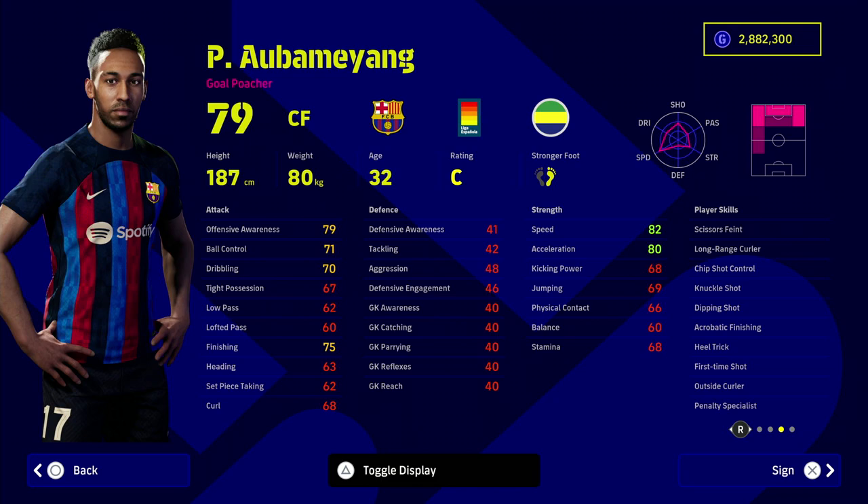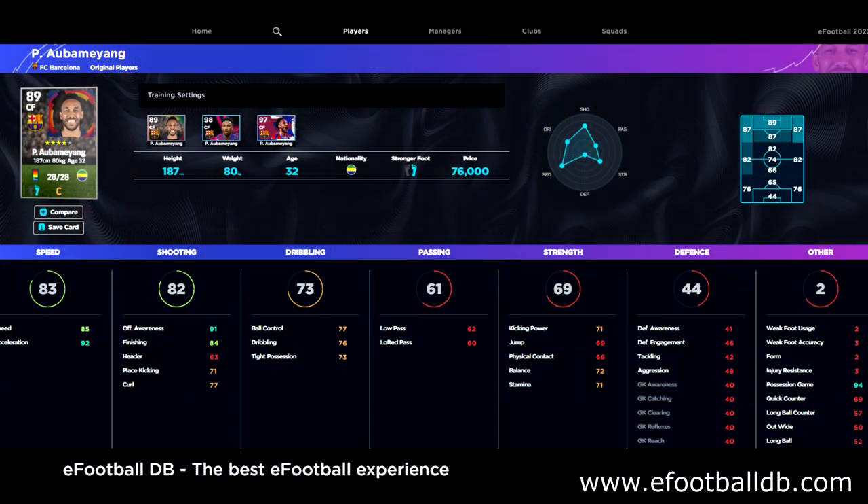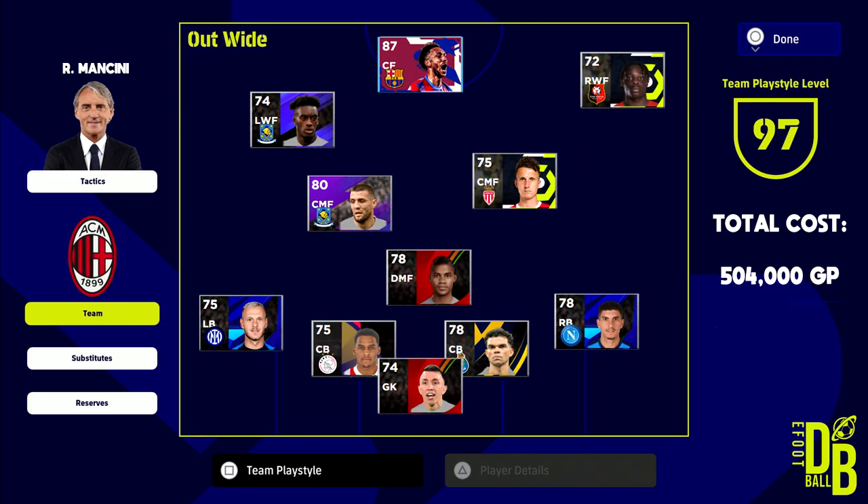Topping off this squad we have Aubameyang, who is 79 overall when not boosted. We're going to make sure he is the focal point for all our attacks — we need someone good in the air, really fast, who can bring every other player into the game. He does have two-form standard form, which is a downgrade, and he slightly pushes us about 4,000 over the 500,000 budget — but just play one or two more matches and get him in because he is definitely worth it.